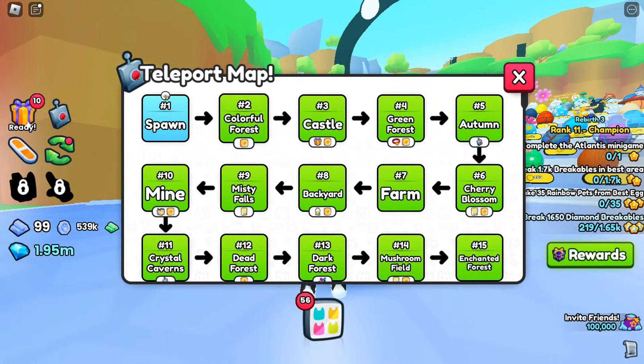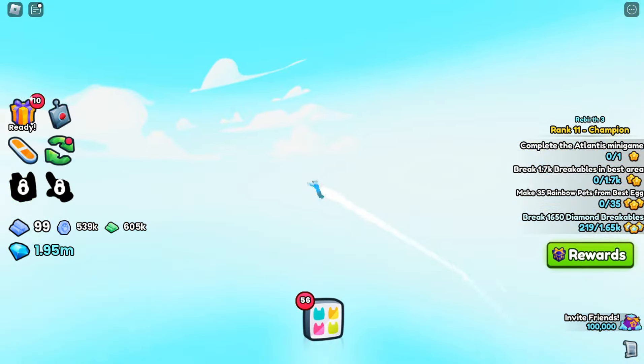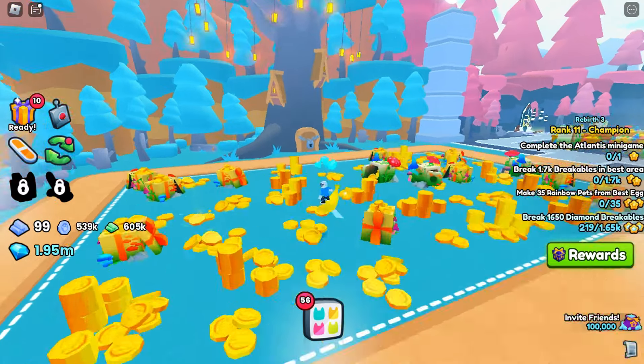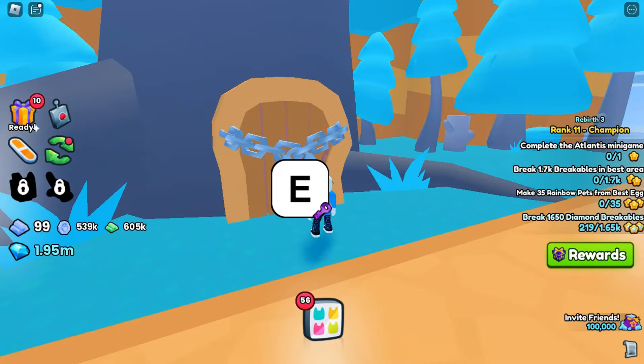But enough talk, let's go ahead and go to our first secret area. I think it's over in the Enchanted Forest. And yeah, there it is right here. As you can see, the door is currently locked, and there's that galactic key.